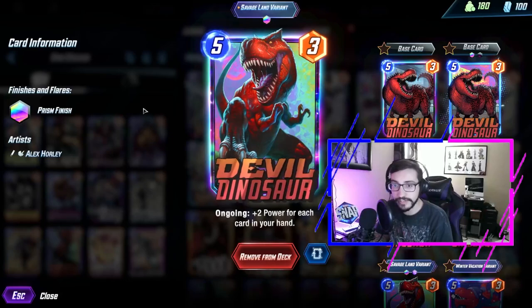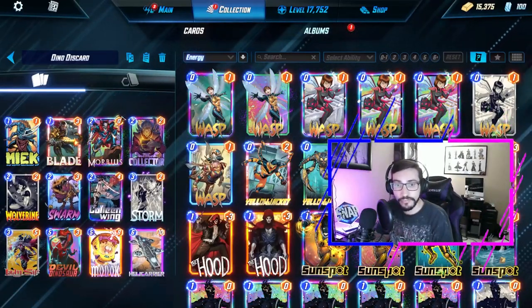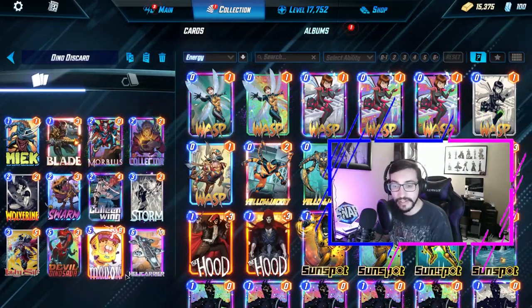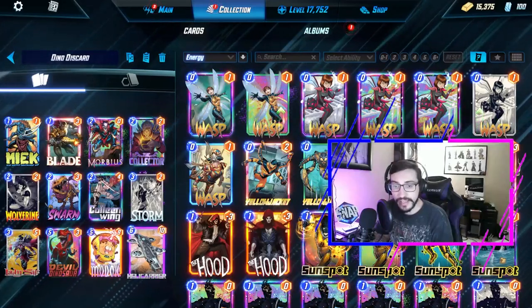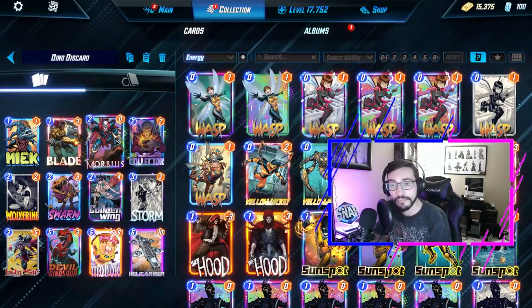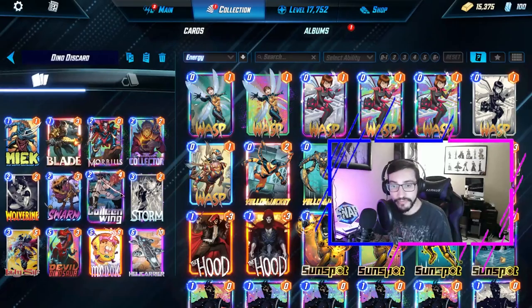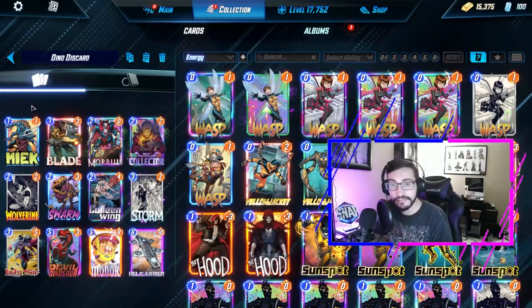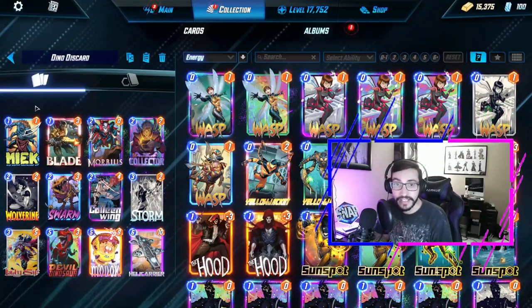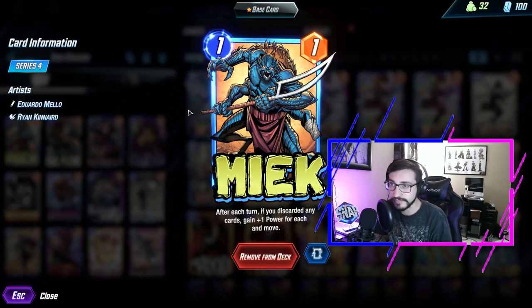So naturally we stuck it in a discard list, and we're including Devil Dino, who likes to have your hand full. The play is: you play out your Collector, your Morbius, Storm with those, and Meek and everything, and then at the end of the game you'll play Devil Dino on five, and then Lady Sif or M.O.D.O.K. the Helicarrier to keep that Devil really big while boosting everything else — the Morbius and the Collector. Pretty fun idea; I've played around with it a little bit to test it out, and it works. I really enjoy discard, and it gives me an opportunity to play Meek, who everyone keeps saying is awful, but he's great in discard.